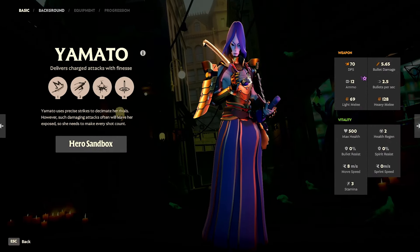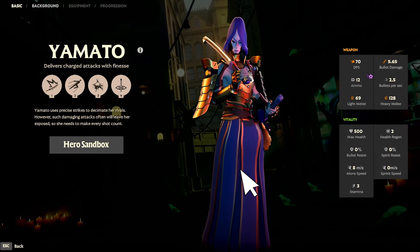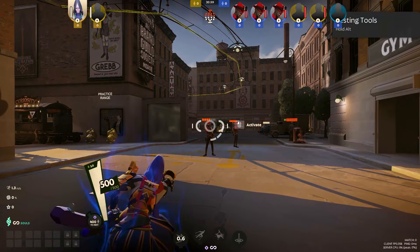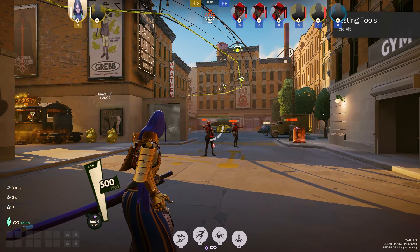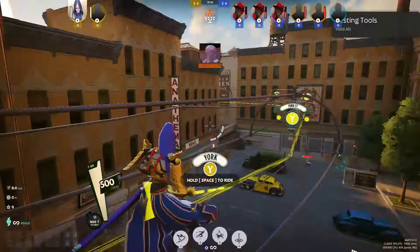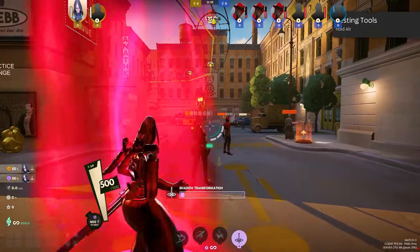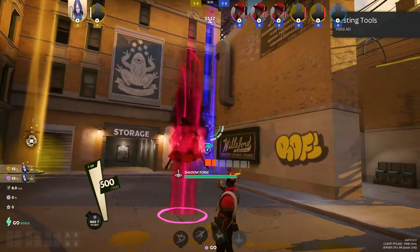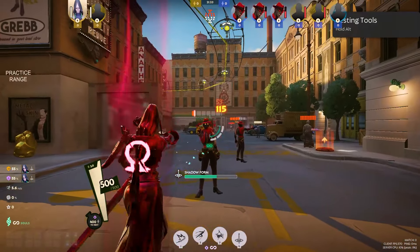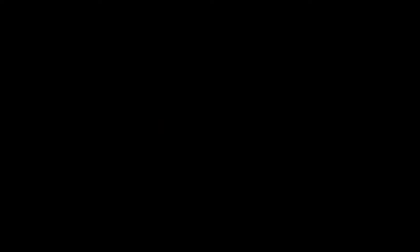Last but not least, Yamato is a strong melee fighter with a transformation ability that grants temporary invincibility. Their abilities are Power Slash, which channels and releases a powerful sword strike; Flying Strike, which grapples to an enemy, damaging and slowing them; Crimson Slash, which damages and slows enemies; and finally their ultimate ability, Shadow Transformation, which transforms into an invincible form, gaining refreshed abilities, infinite ammo, and damage resistance.